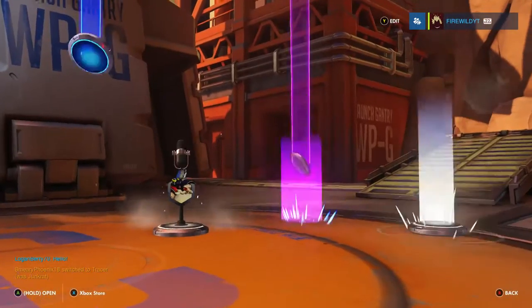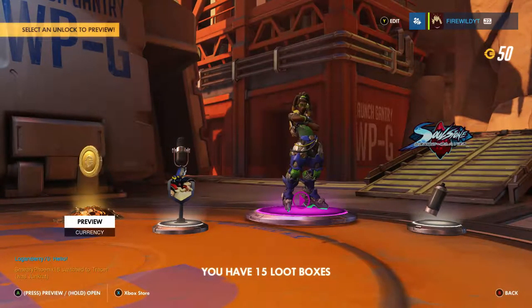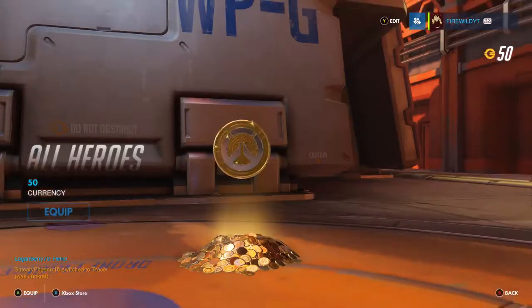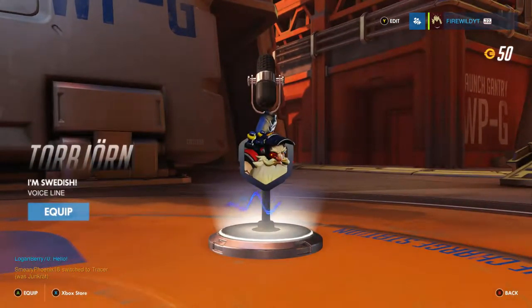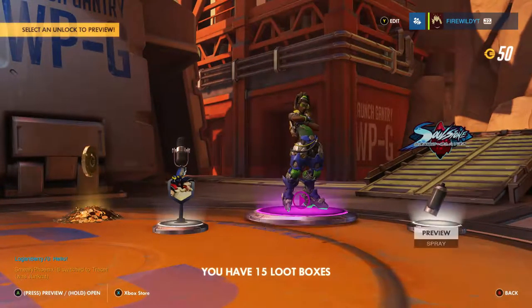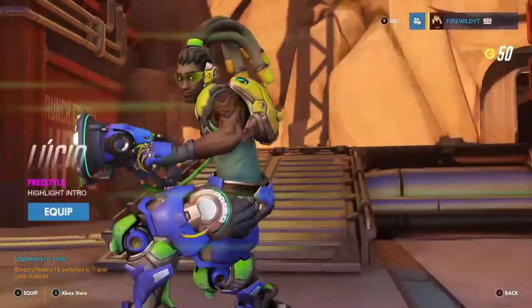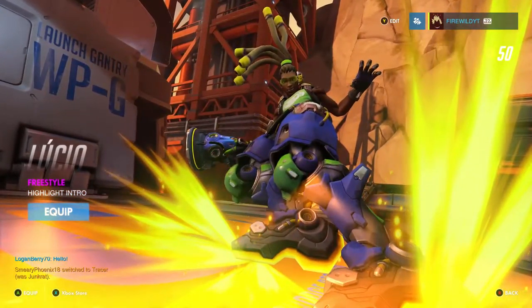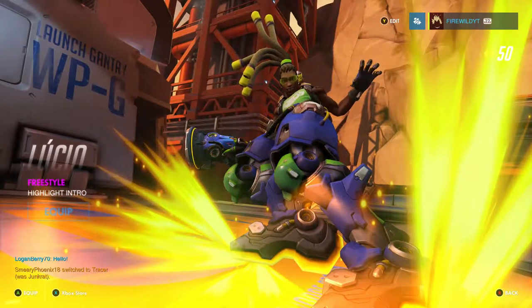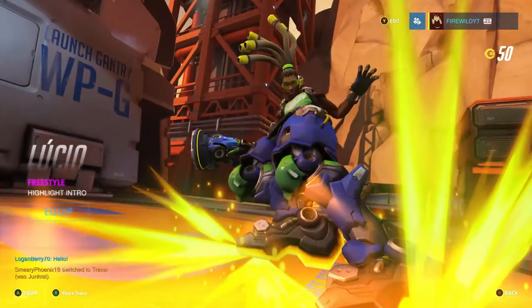Next box here we go. Another purple — what's it gonna be? We got some currency, 15 — not really worth it. We got a voice line and a Soul Stone spray.